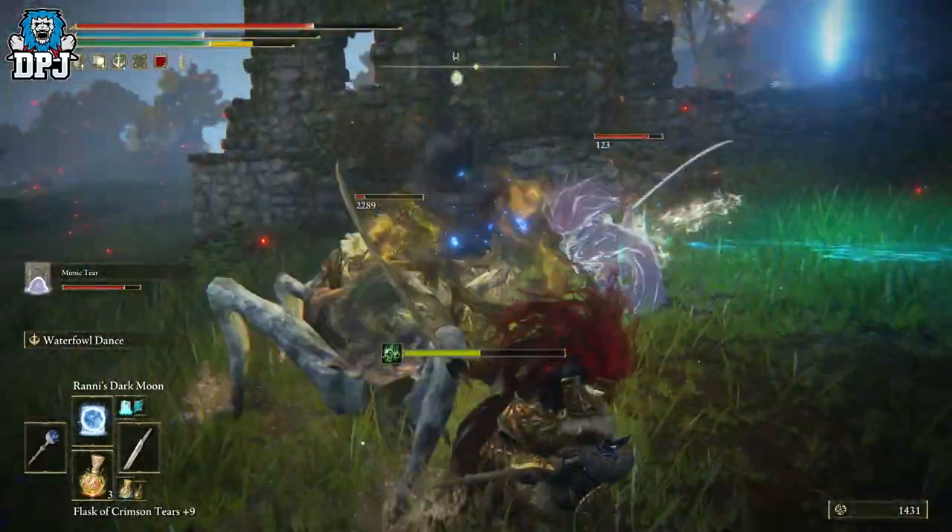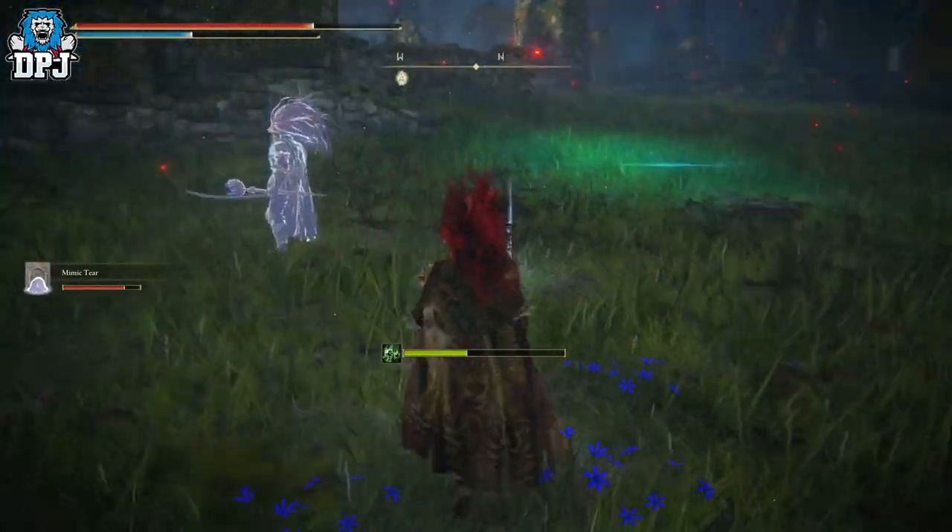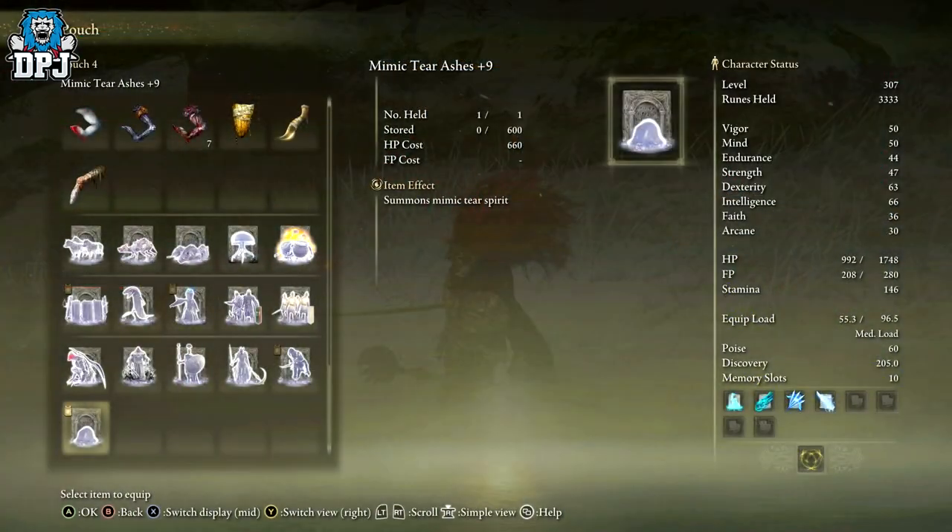The Mimic Tear is an incredible spirit summon - I'll have a guide below as to where you find it. It's 100% one I recommend getting. Depending on the way you play, if you've got a tank build, you'll have two tank builds in battle. You can use your Mimic Tear leveled up to tank even more damage, taking the enemy's aggro while you lay down damage from behind or from afar. The only downside is it costs 660 HP to cast, draining your health, so make sure you have a health flask ready.